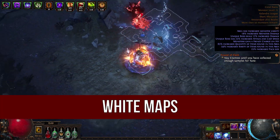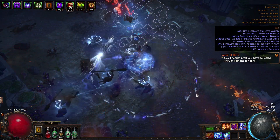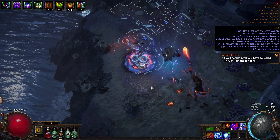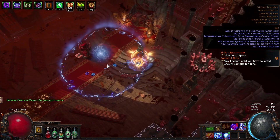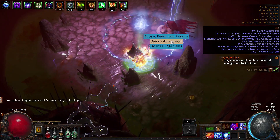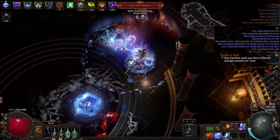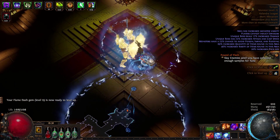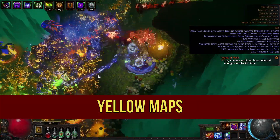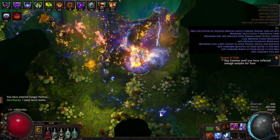In the white maps everything was good — mobs can't kill us and they are dying just from Orb of Storms. In the yellow maps everything is the same but bosses have more HP and die a little bit longer.